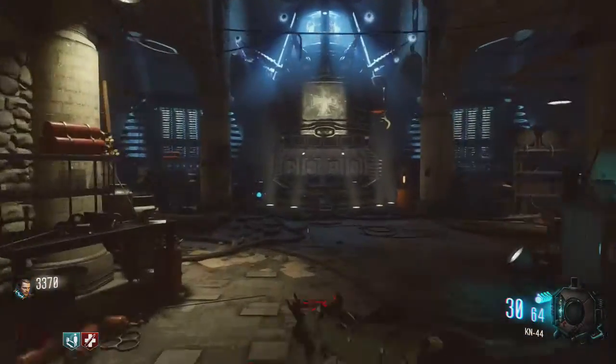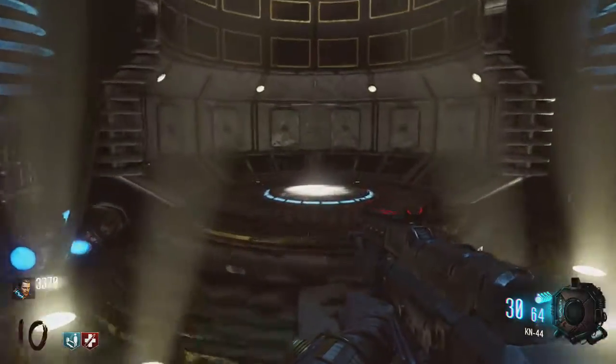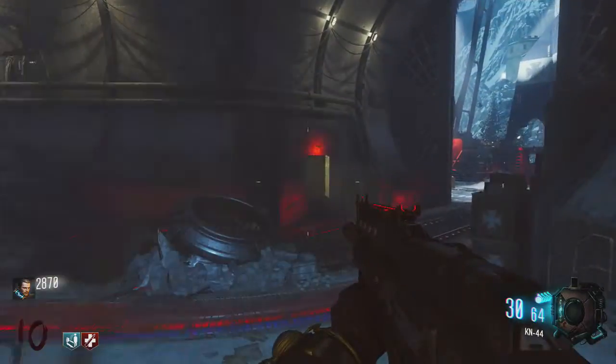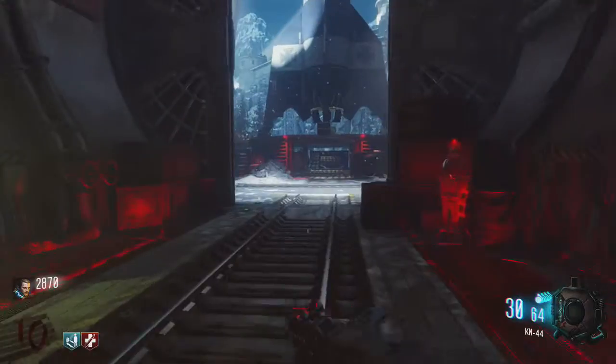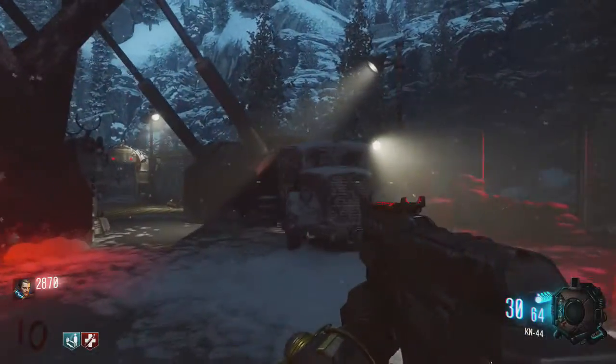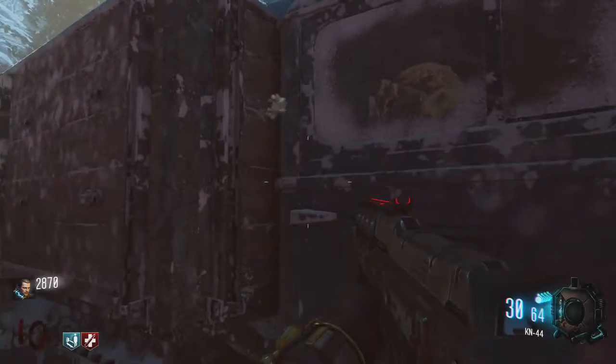The third and final teddy bear is located on the rocket launch pad. Use the teleporter - make sure you have the power on and the teleporter activated so you can get here. Come to the rocket launch pad, go through the doors, go right and you'll see a car with a light on it. The teddy bear is actually in the window.